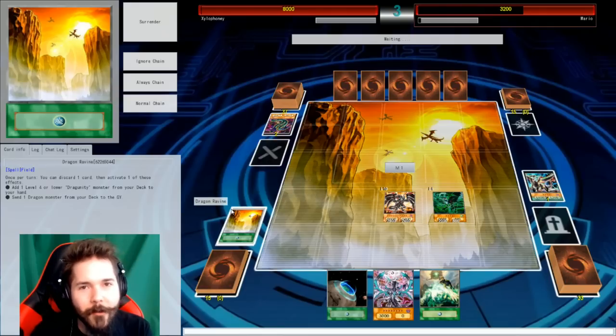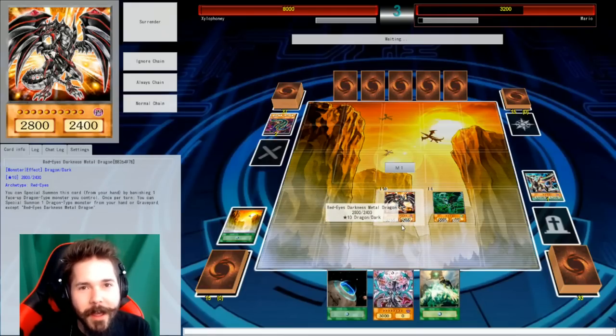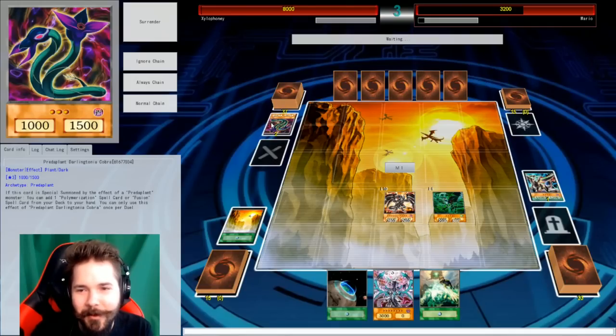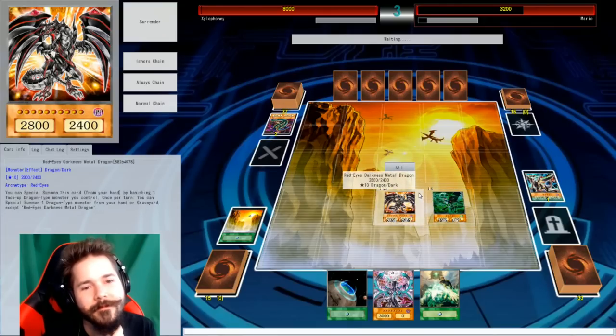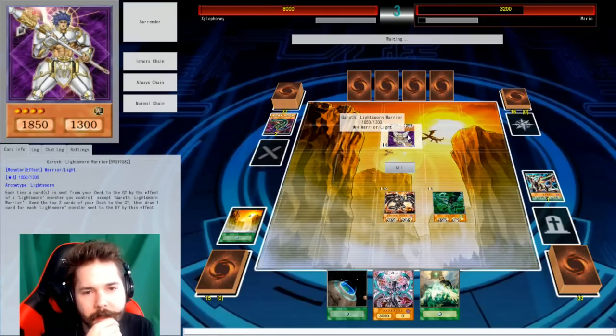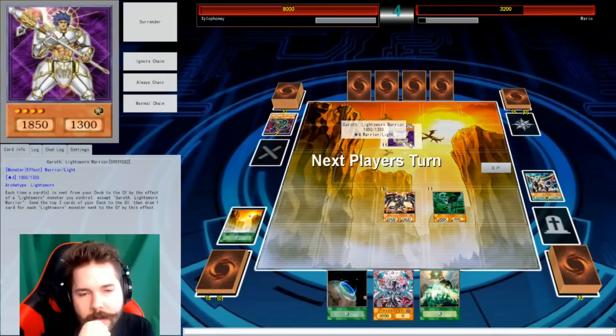All right. So will Mario have a play? Will this be the competition of getting a dead hand and a mediocre play against each other? Perhaps. Potentially this could work. I'm going to normal summon Light Swan Warrior, but then I have to end the turn.